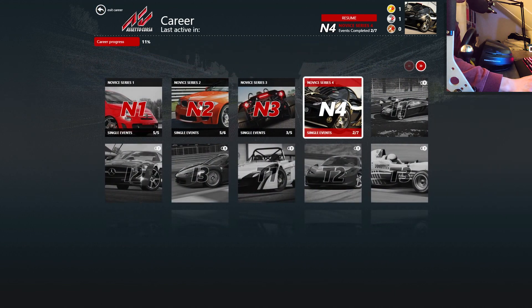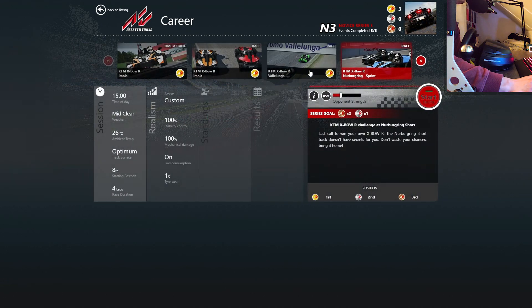Let's go back and we're gonna do one race in Novice Series 3, the one which we haven't done yet, on the Nurburgring Sprint. This is the same as you'd expect — first gold, second silver, third bronze. So it's just with the KTM Expo, just like that whole series, so not too much special. Let's start.